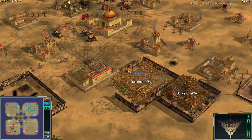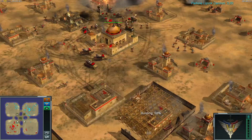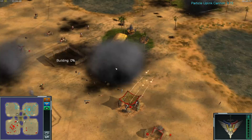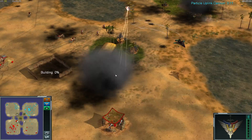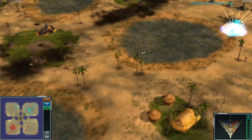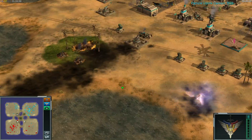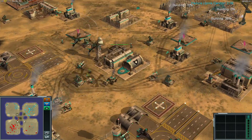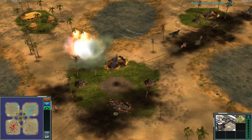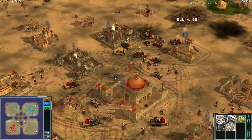He has all the cash, but is he spending it? He is building a Scud Storm and adding in a third arms dealer. So far the defenses are holding the Auroras back, but for how long? Another expansion coming up for the Super Weapon General — I like that. Gunship coming in doing absolutely nothing.